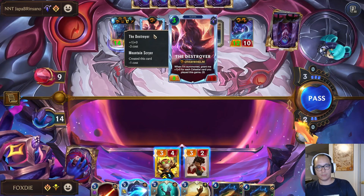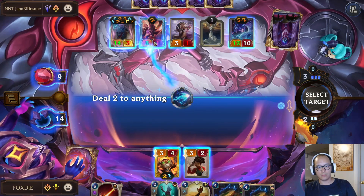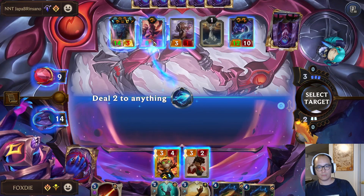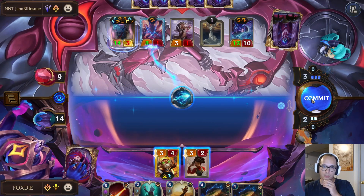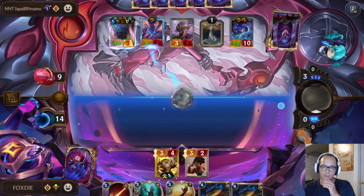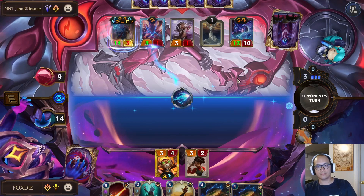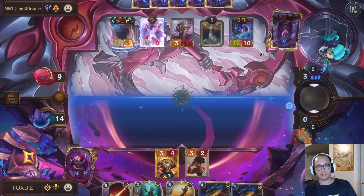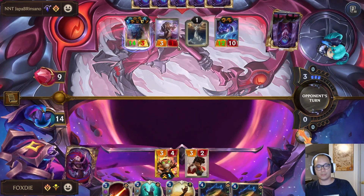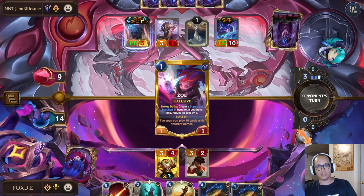Yeah, I guess I have to — because if they open attack it gives them plus two, plus two and then I can only Quicksand this. Again it's really just draw the crystals.